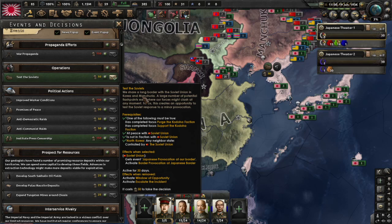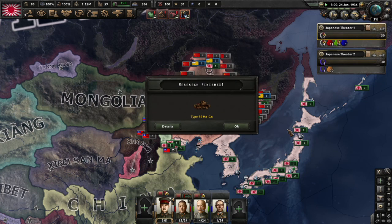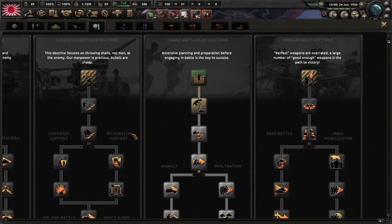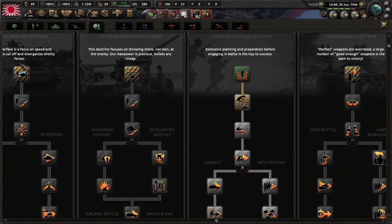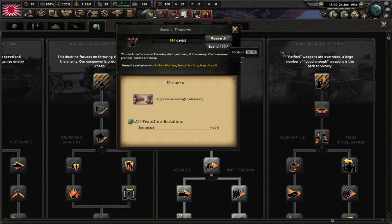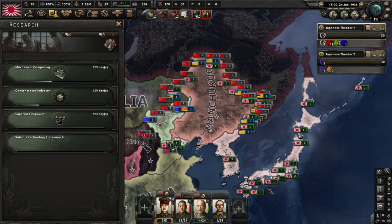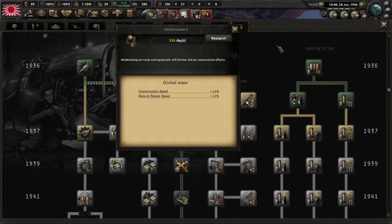We can test the Soviets — border conflicts. We're going to let them do the purge first, then test them after — that'll be good. We got our light tank twos. Now we must pick a land doctrine. All of them have pros and cons: Mobile Warfare is for heavy tank warfare, Superior Firepower works when you don't have as many men, Grand Battle Plan is good overall, and Mass Assault if you have lots of guys. I'm going to go Superior Firepower for Japan — that's fine.